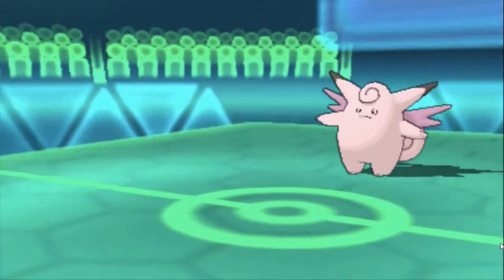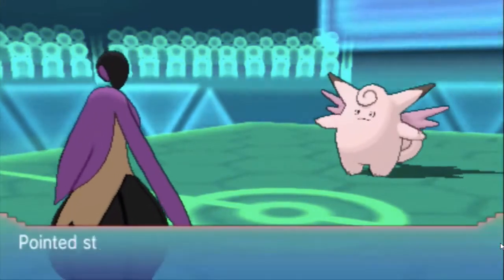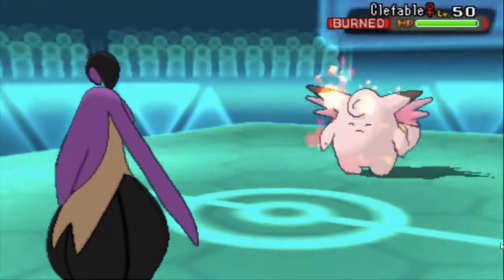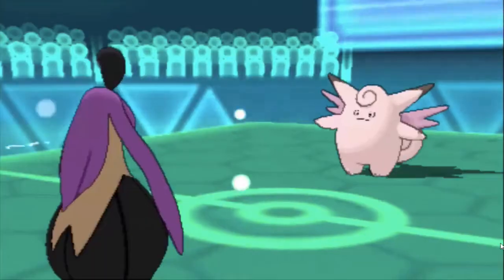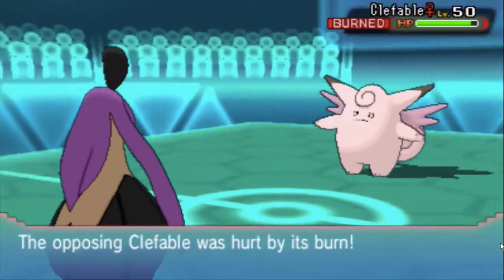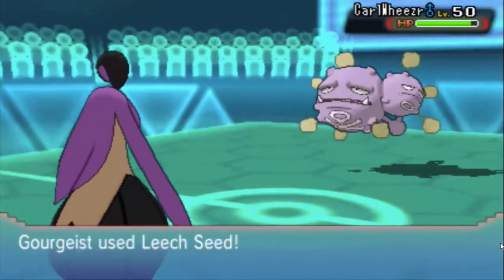He switches out into his Goregeist, which is a specially defensive wall, and I'm going straight away for my own Stealth Rocks because it breaks Dragonite's Multiscale and helps wear down Landorus more for Excadrill. He goes for Will-O-Wisp and we basically exchange status. I thought about running Toxic on Clefable but opted for Thunder Wave to slow down stuff like Haxorus - double T-Wave is actually kind of nice.